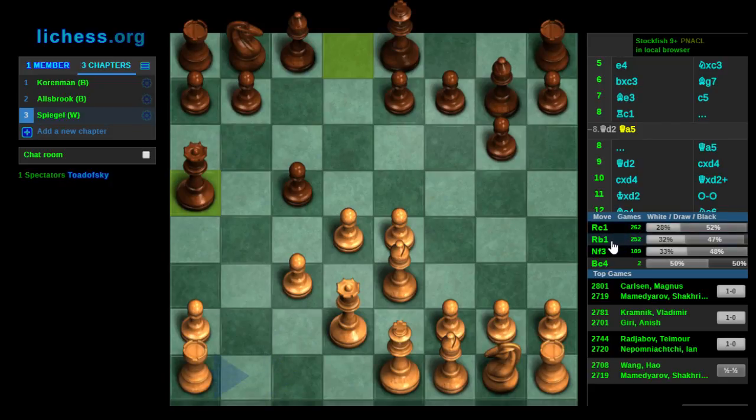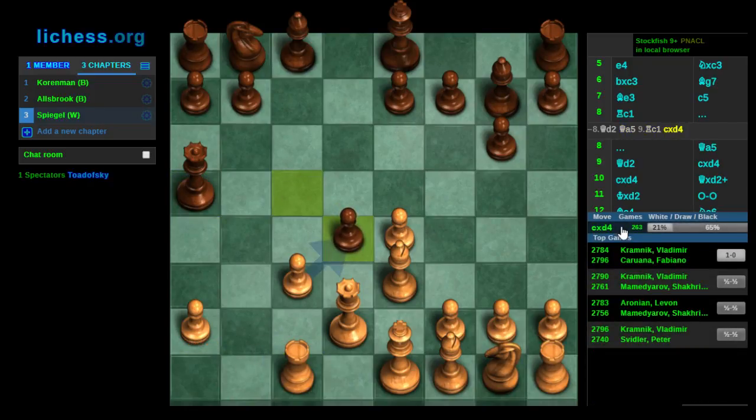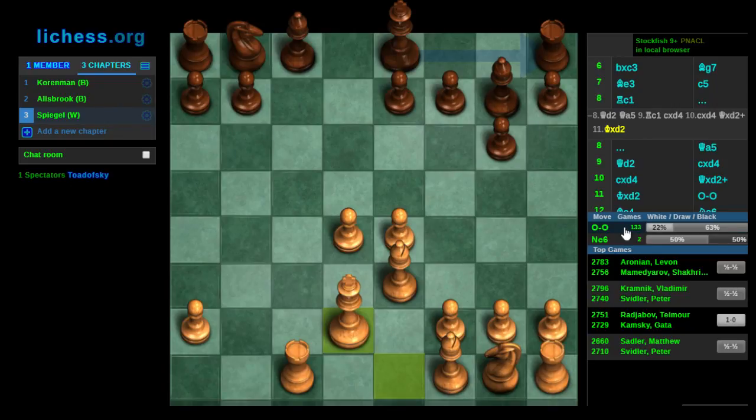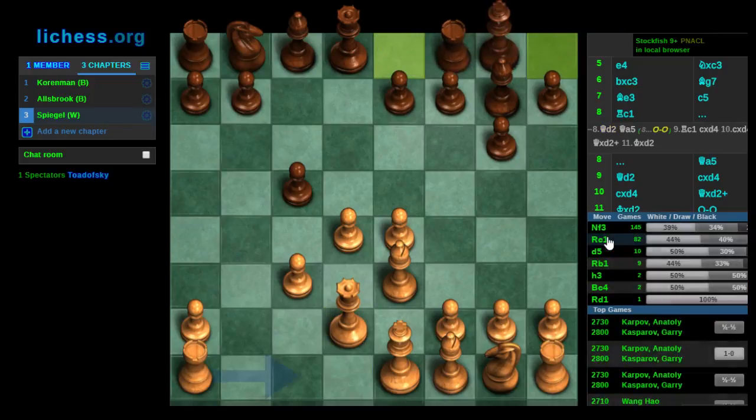I kind of like Rook c1 because I know from blitz that the b7 pawn is not the target that everybody wants it to be. This is just a way for white to develop. I had anticipated something like this happening — where pieces just get exchanged. I have one pawn island on the king side plus d4, and another on a2 which is not easy for black to attack. With any luck, I'll be able to develop all my pieces and quickly exchange down into a drawn endgame. That's not the way it went.